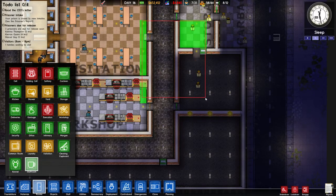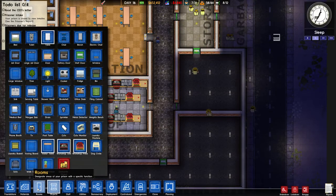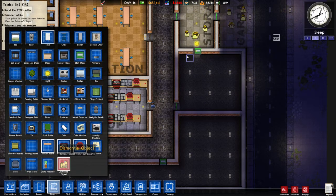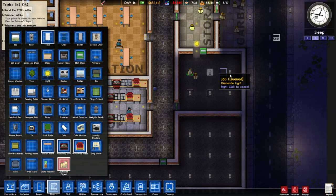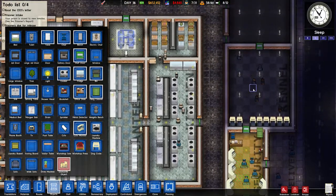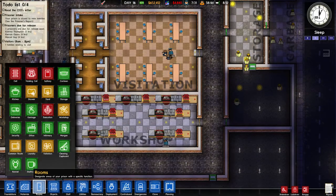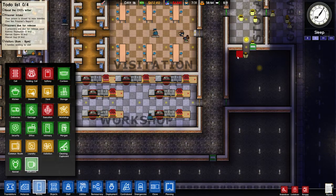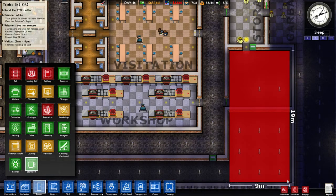I'm missing something and I don't know what. It's been too long since I played. I added a room there no problem, so I can add a room down here. Basically the new room is the staff room that we're inside, but for some reason it won't let me put it there.